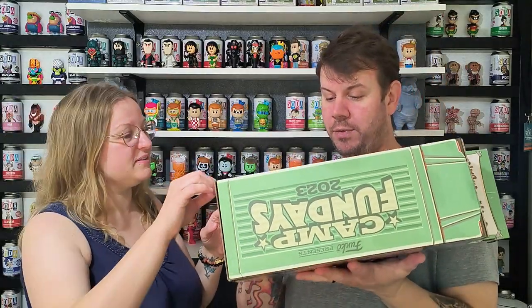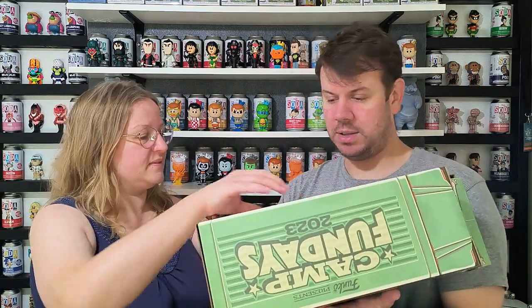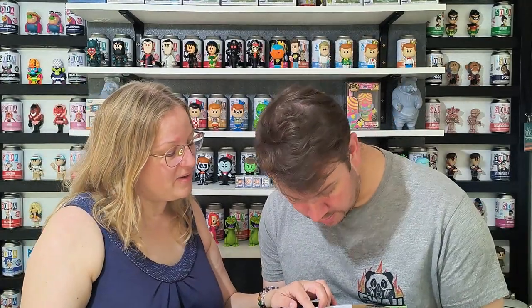Let's open this up. Have we got different things that we haven't already pulled? They are actually hard to open. Please do something different - Merlin, Shaggy, Lumberjack, and Glitter. Are they all different? They're all different.